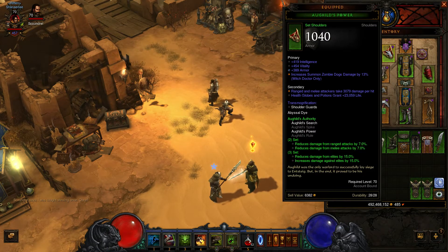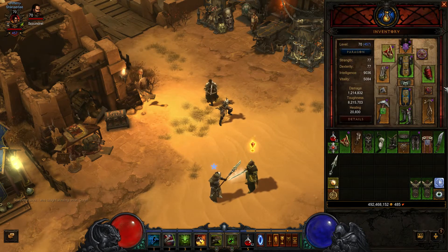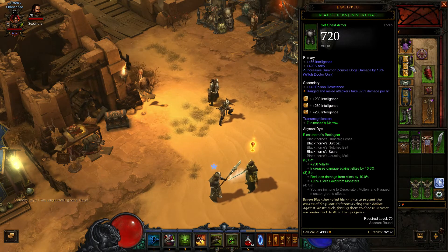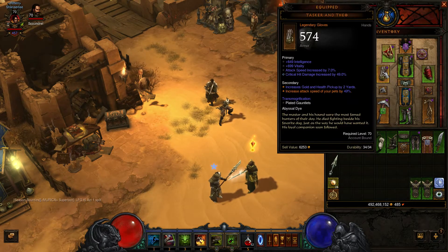You also want to have Aughild's set. For your shoulders I would go with Int, Vit, Armor, and Summon Zombie Dog damage. For your bracers: Int, Vit, Critical Hit Chance, and Poison Skill damage. If you are not using the Ring of Royal Grandeur, you probably want to use the Aughild's chest piece, and for stats you want Int, Vit, and Summon Zombie Dog damage. For your Belt, use a Witching Hour — however if you don't have one, something like a Hellcat Waistguard would be alright. Tasker and Theo of course to increase the attack speed of your pets.